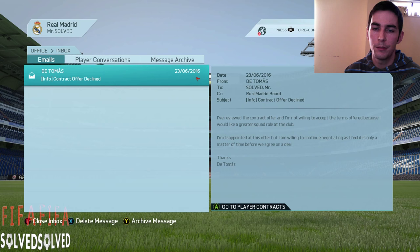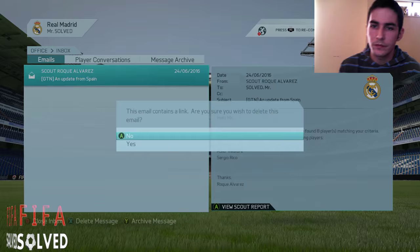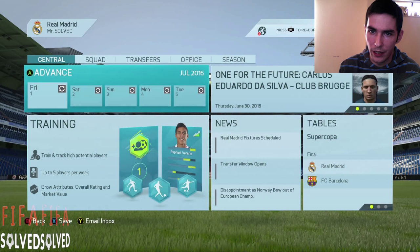They've accepted the contract. He declined, but I'll skip it for you. He accepts now. I've taken all the rubbish out of the way - things you don't need to see, like contracts offered and all that.